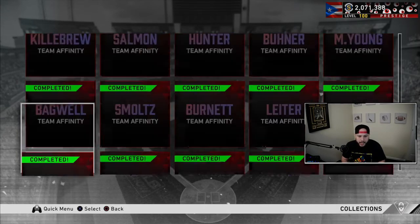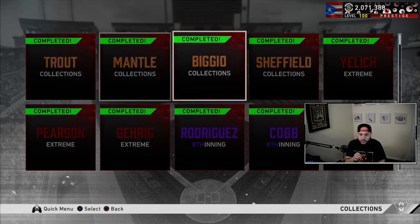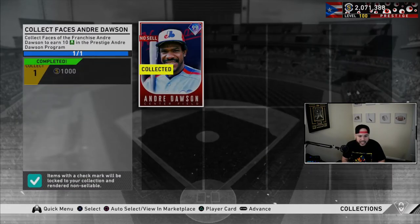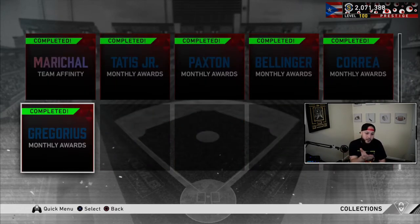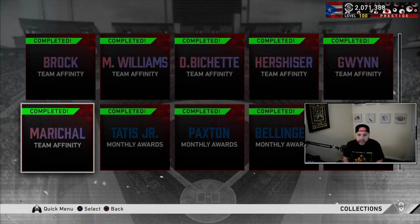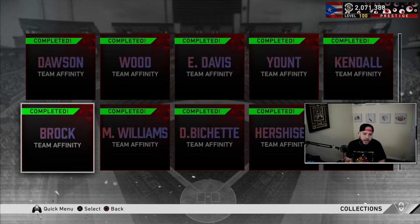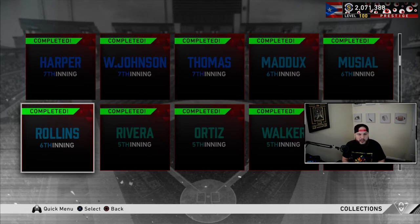The Prestige collections — I think I did them all last week. If you lock them in, that's 1,000 stubs each. I count about 13 of them — 13 times 5,000 is roughly 65,000 stubs. So if you haven't done that, that's 60k sitting there doing nothing. If you already have the cards, go lock them in and get those stubs. I had about 20k sitting there from the last few inning bosses.